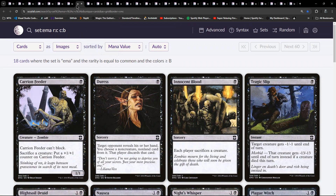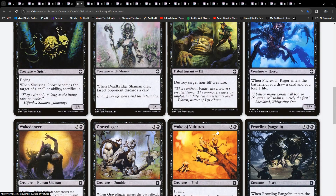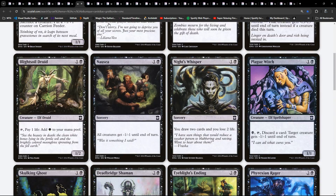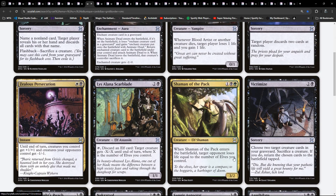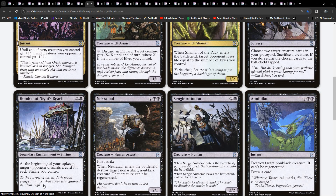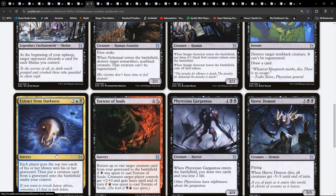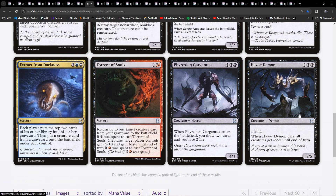We've got some Elves at common. We've got Victimize in here. Necrotite's in here - excellent, a bit of removal. There's another Shrine. We do have Annihilate as well. Extract from Darkness which we've already seen from the blue cards. Havoc Demon. Already we're seeing lots of nice removal and other utility in black. It's a Deathrite Shaman - we are seeing a few hybrid cards here.